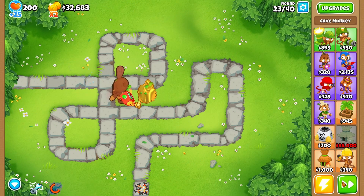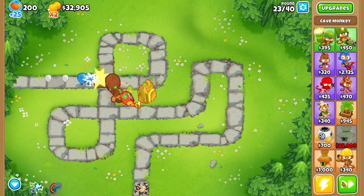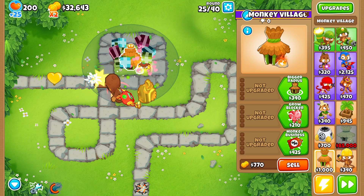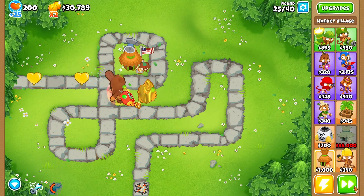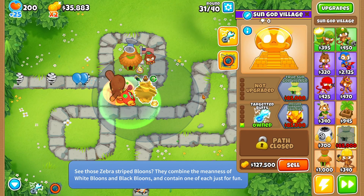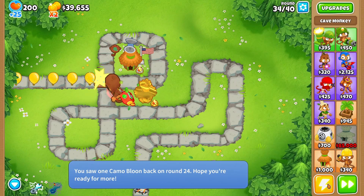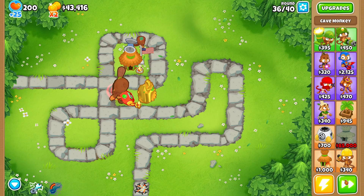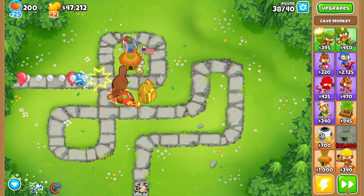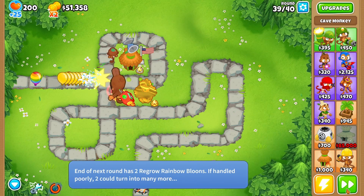He's one-shotting the yellow balloons. He's even one-shotting the pink. Let's see what he does to black — no, he does not one-shot the black. And he doesn't have camo detection just yet. We're gonna have to give him camo detection for a while, just until we get the True Sun God Village upgrade. He's at 15 overclocked, so he has to be attacking fast now. I'm hoping he can beat the first MOAB.